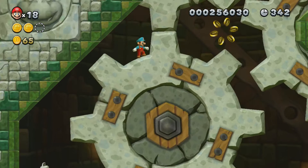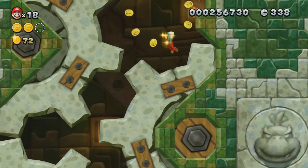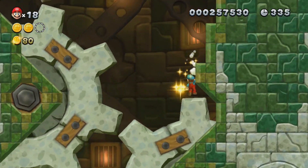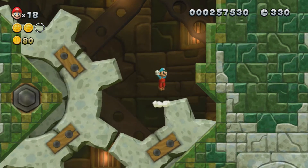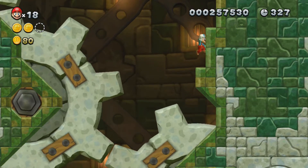I love that detailing of Bowser Jr. on the bottom there. I scrolled past it a little fast because of the gear there, which is the main gimmick of this level — Crushing Cogs Tower, the gears will try to crush you. Don't get squished between the wall there, like I was almost doing twice — that is a bad idea.